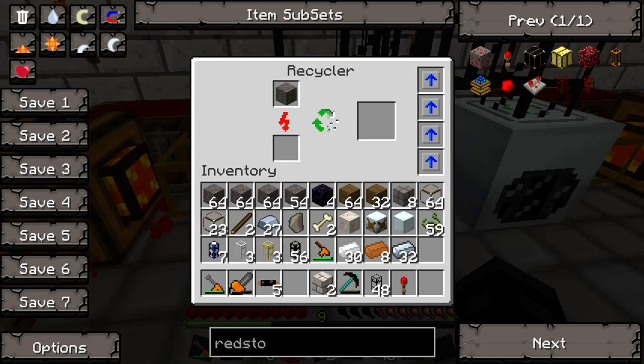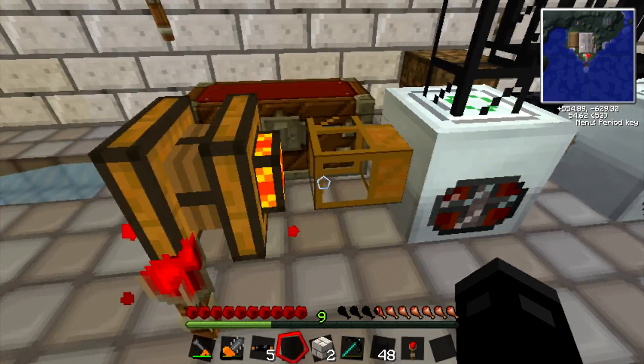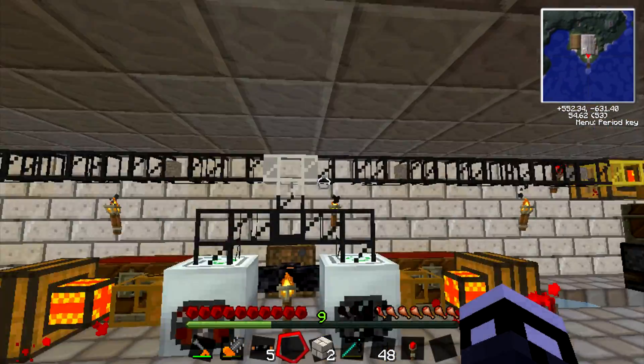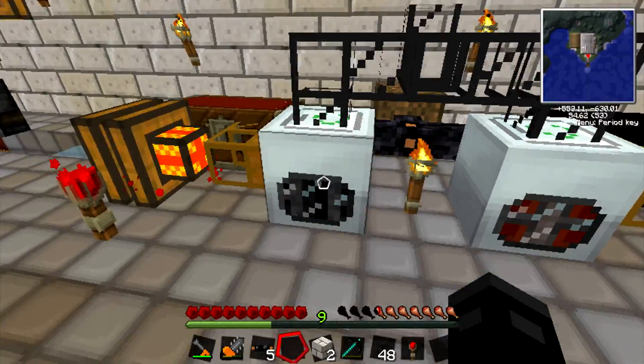When scrap is produced, these engines work just like that wooden pipe over there - they suck out the scrap and place it into chests. These chests are simple chests and the machine just continues to make scrap the entire time.